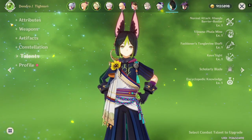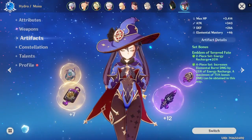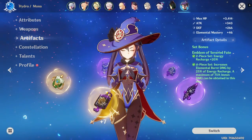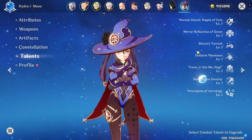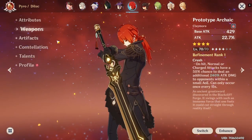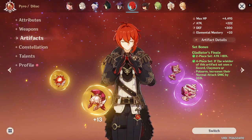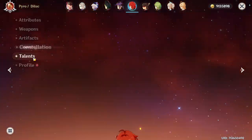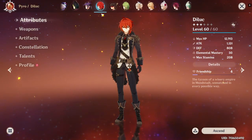Mona is level 75 — I'm saving resources for Tartaglia. She's got a level 70 Mappa Mare and Emblem of Severed Fate artifacts, which is my favorite artifact set — I actually leveled these up. We have Diluc — he's cool with a level 70 Prototype Archaic, which looks really cool on him. He has four-piece Gladiator's Finale; his best set would be Crimson Witch but I never get what I need from that domain.